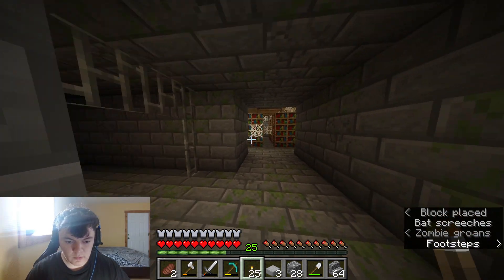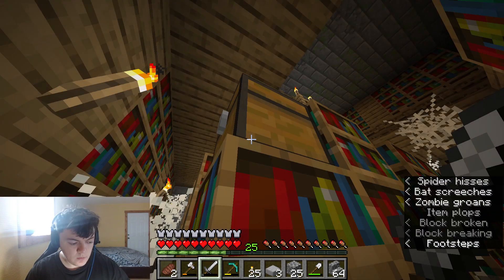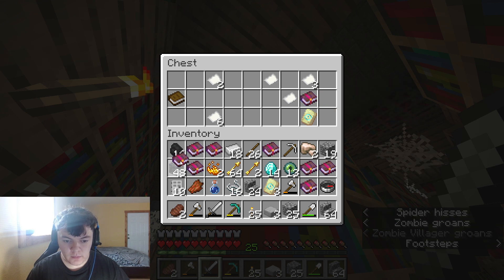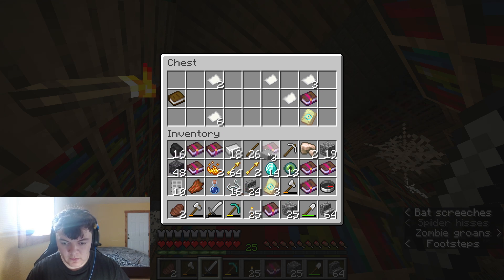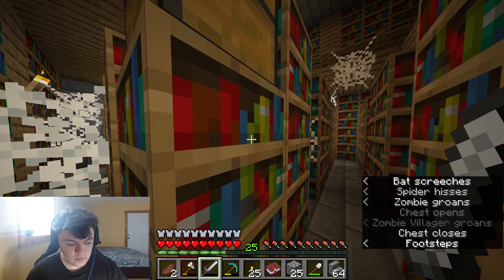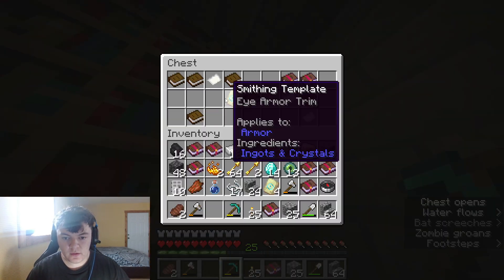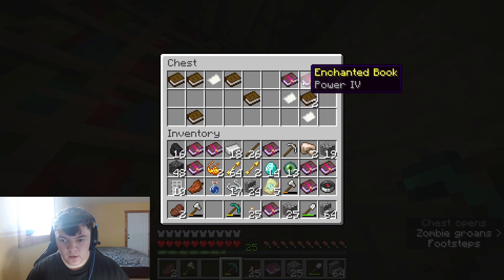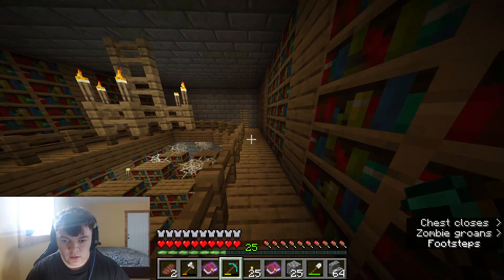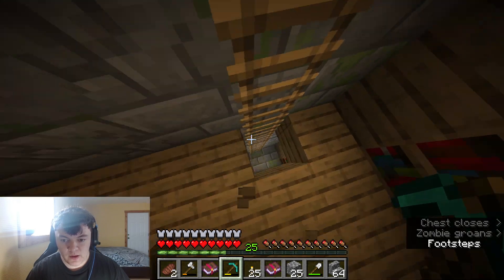We found the other library — nice! Loyalty, Power — I need this for my bow. Power IV for the bow! Another eye, armor trim. Top chest has another eye and armor trim. Power IV — and look at that Protection III, I'll take it. Time to head back home and get ready for the dragon fight.